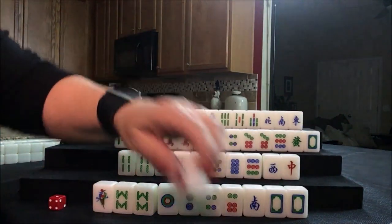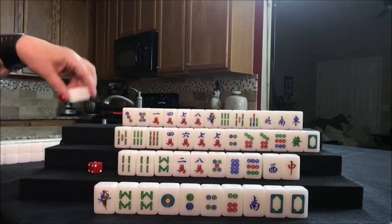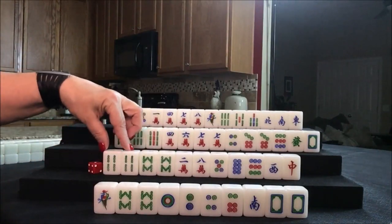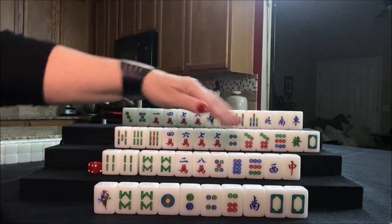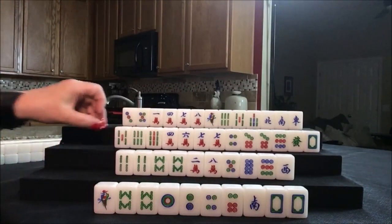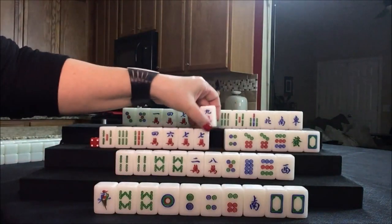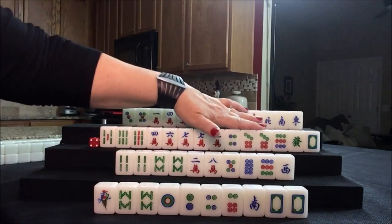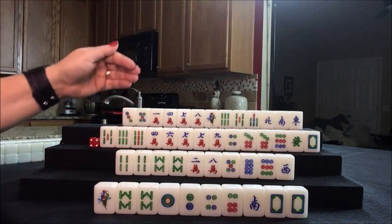We're going to draw for east now — eight dot. We could chow the eight dot. We're going to play half flush, dragon pung. Let's discard the eight crack. Now we're going to draw for player two, or south: eight bam. They have a chow out, and now we have two pairs. We can't switch them to pungs because we have a chow out already. We're looking to chow. Let's discard the red dragon. We need to chow. We're going to draw for west: nine crack.